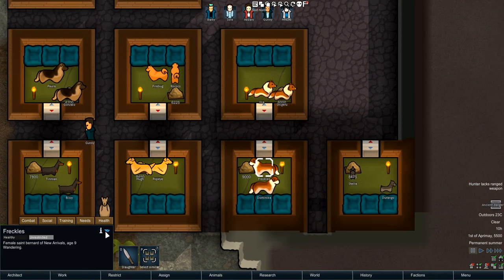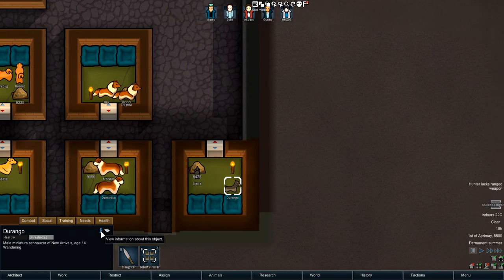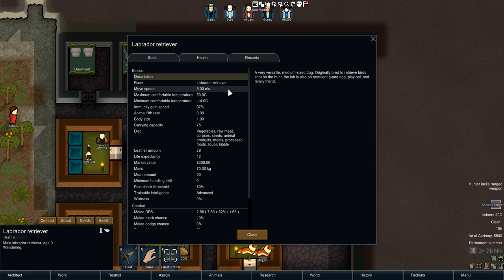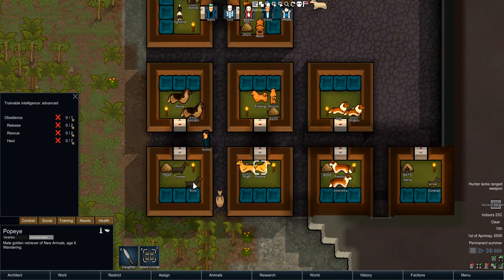Then we have the Golden Retriever — body size 1.1, DPS at 3.14, which is pretty low compared to the rest of the dogs in here, and trainable intelligence set to Advanced. Then we have the Saint Bernard — default speed, body size 1.5, so it's a massive dog — they are really really big in real life too if you've ever seen one. Melee DPS is at 4.3, trainable intelligence set to Advanced. And then the Miniature Schnauzer — tiny dog, body size 0.5, default speed, melee DPS at 2.2, trainable intelligence set to Advanced.